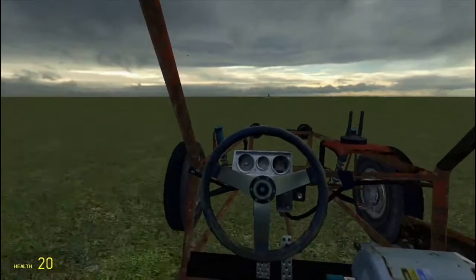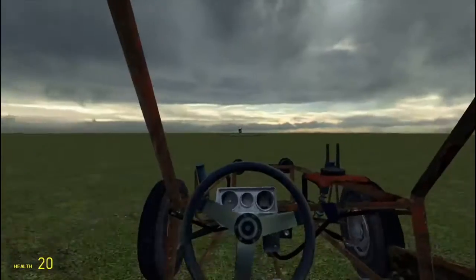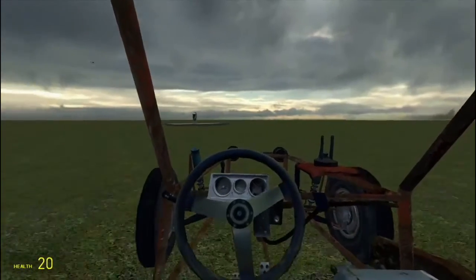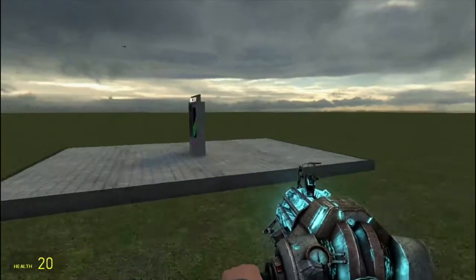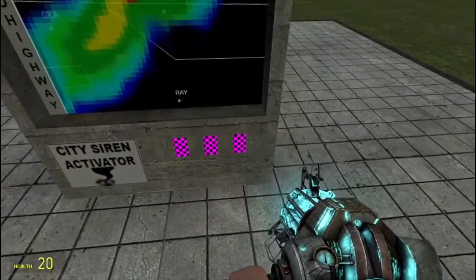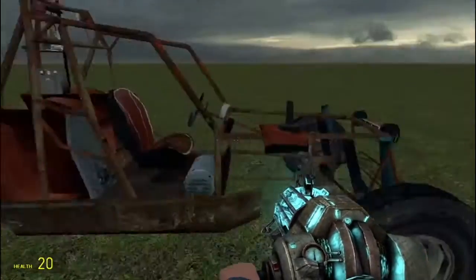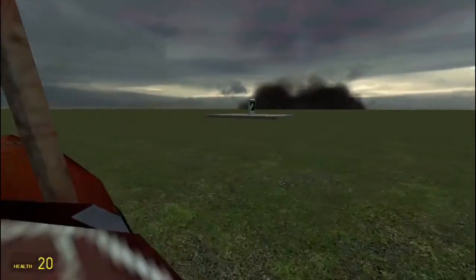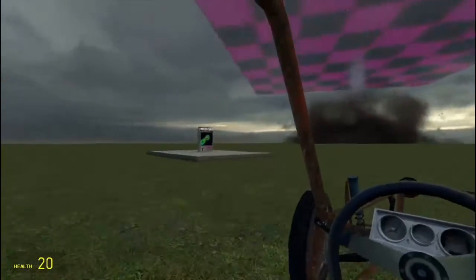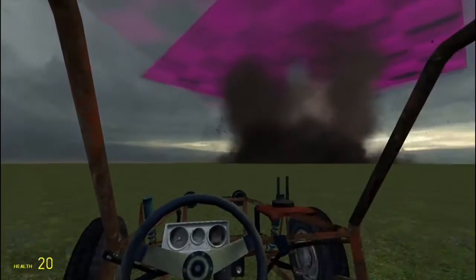So let's see the EF5 — this is the biggest one out of the bunch. I think there's only three tornadoes, but I don't know if there's an EF2. There is something called G-Disasters, which is like the newer version of this mod. So let's hurry. There it is — as you can see the inner funnel is spawning in first, and then it just turns into this monster thing.